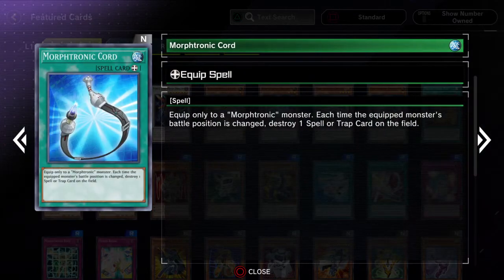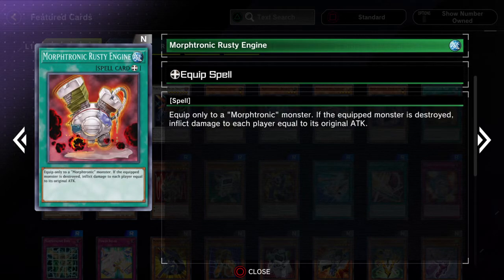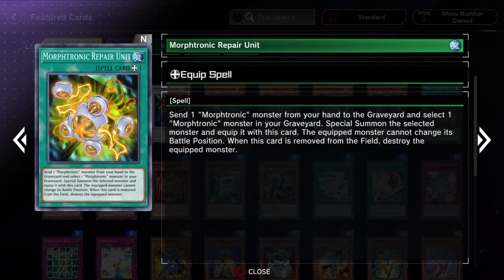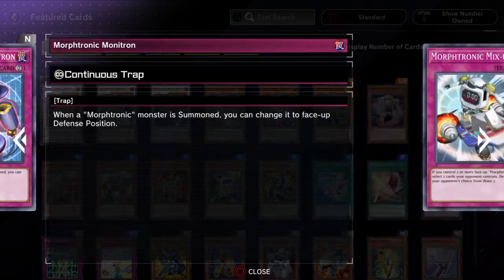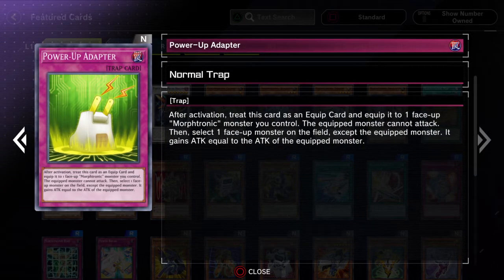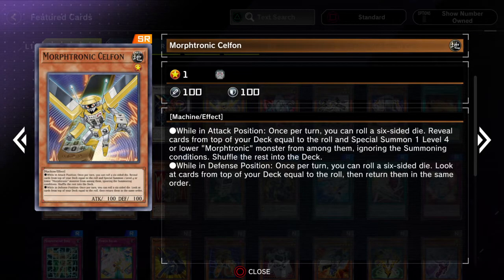It has the Morphtronics, it has some support, it has the Power Tool Dragon, it basically has all the cards that are really good for the deck. I think probably some of the best Morphtronics are that one that can special summon a bunch if you're really high.